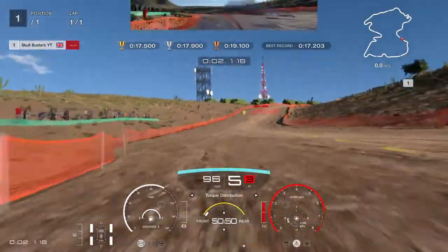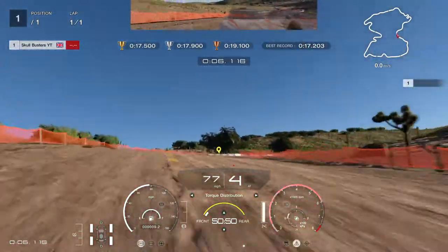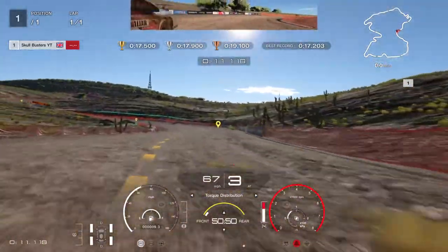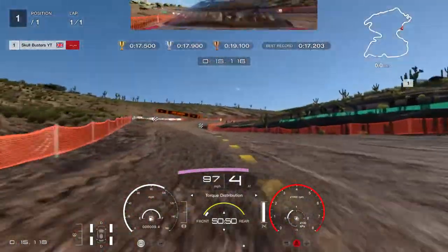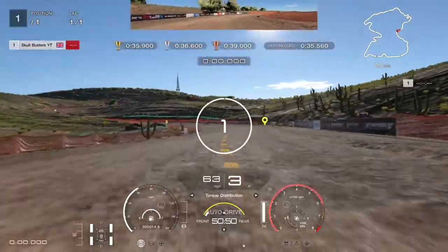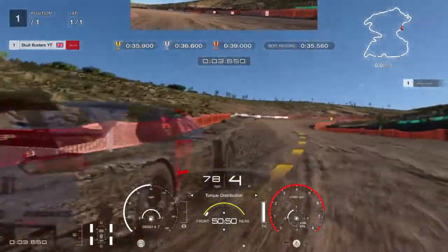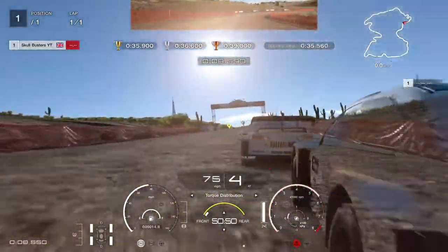We're going to go left a bit, come up the hill, hit the brake late, and bring the car all the way around. Keep it nice and narrow because we're going to open up into this corner. Keep going left — there we go. We're going to come off a little bit to get a bit more control.